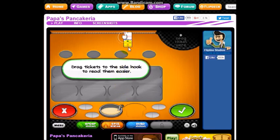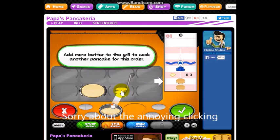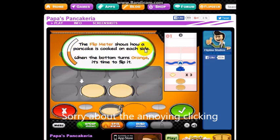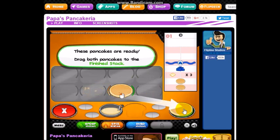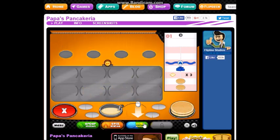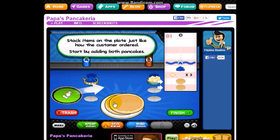You'll need to cook two pancakes for this order. Drag the batter onto the grill to start cooking a pancake. Add more batter to the grill to cook another. The flip meter shows how a pancake is cooked on each side — when the bottom turns orange, it's time to flip it. The time meter shows how long to cook each pancake. Wait till the meter is full. Okay, pancakes are ready — drive them to the finished stack. Start by adding both pancakes. Nice and perfect.